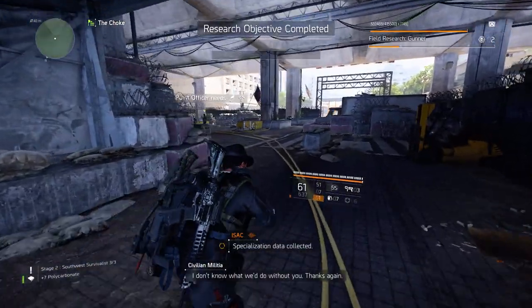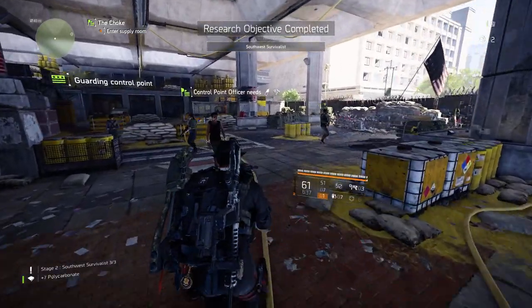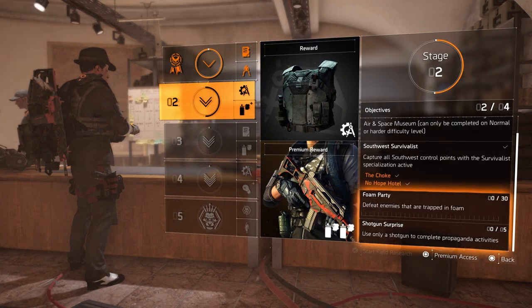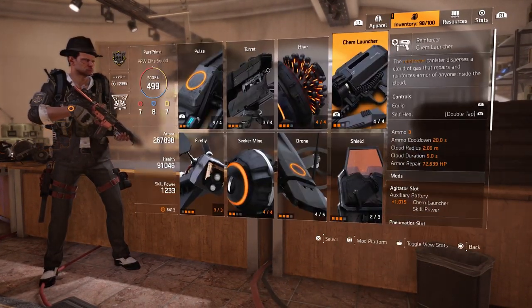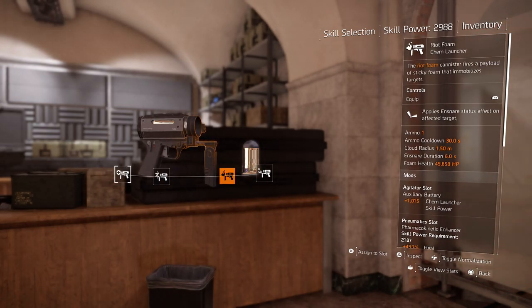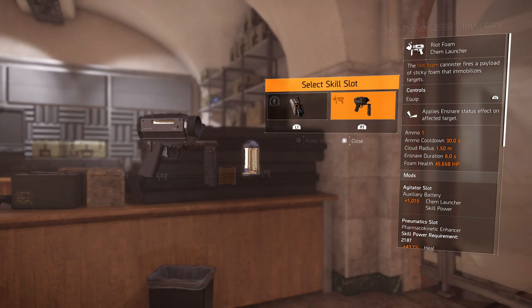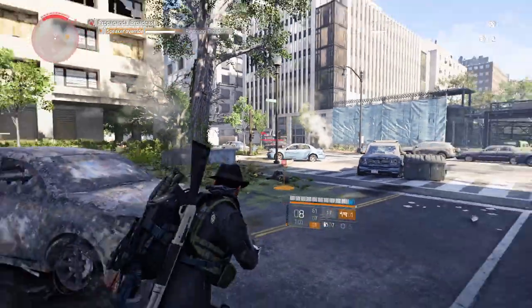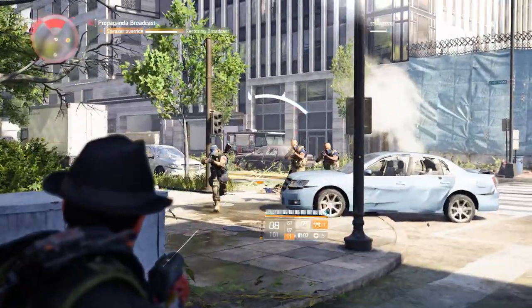Research objective complete! Let's go to the next ones — Foam Party and Shotgun Surprise. These are: defeat enemies trapped in foam, and use only a shotgun to complete propaganda activities. We can combine those two — make sure to equip a shotgun and your chem launcher with riot foam, then search for propaganda broadcasts and trap enemies with foam and your shotgun.